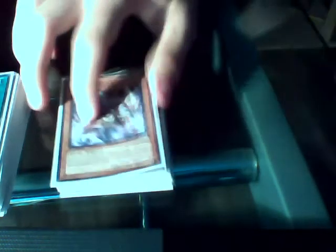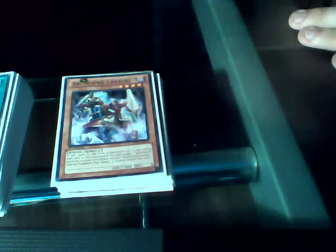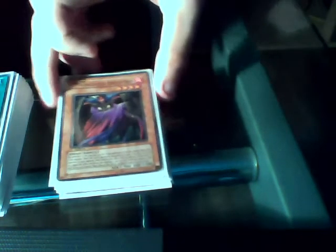Two Archfiend Cavalry — these are the knights of chess. They have 1,900 attack and when they are destroyed by card effects, yours or your opponent's, they don't roll a dice. But they can special summon any Archfiend in your graveyard if you have one, so hopefully you should have some when you're bringing them out.